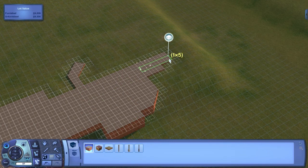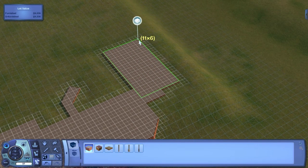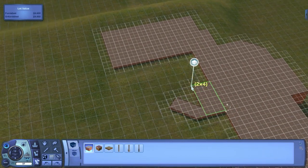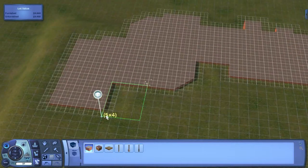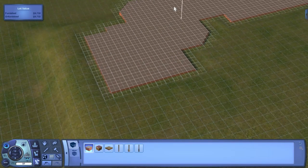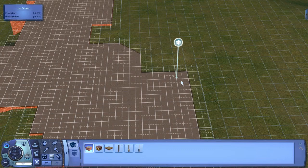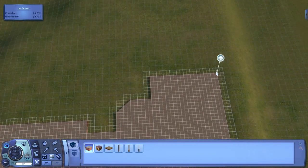I do this for most of the traditional style homes just to make sure things look more authentic — like if I build a Victorian house, I want it to look genuinely like a Victorian house. I will put a link to the floor plan I'm basing this house on in the description so you guys can see what I'm going for. I chose this one because it's a really good size — not too big, not too small — and it will be a three bedroom, three and a half bathroom house.